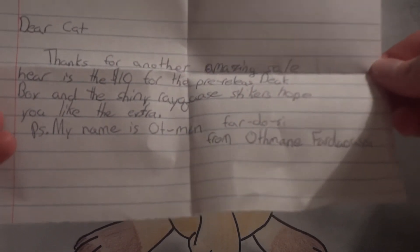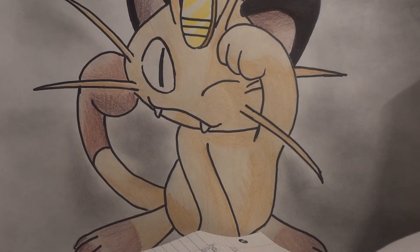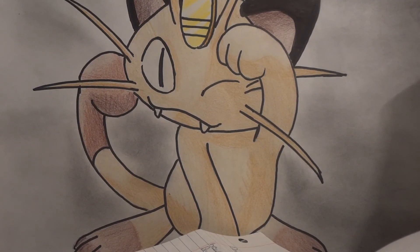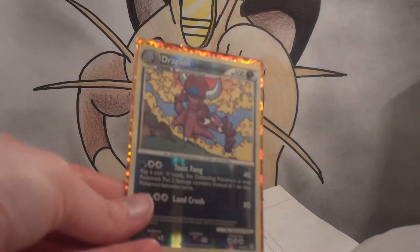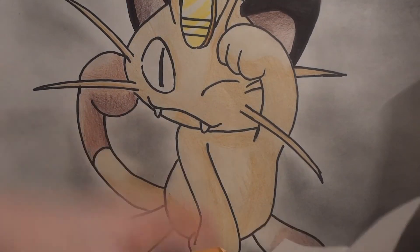Otman — like that. And it looks like we have the money behind a Copycat card, and as an extra we have a reverse holo Drapion from Triumphant. Thank you very much.